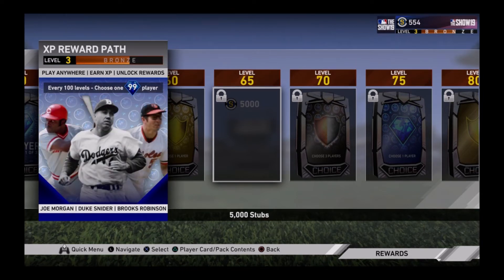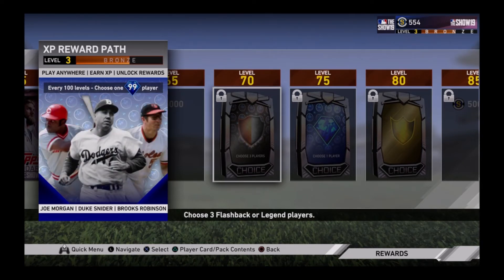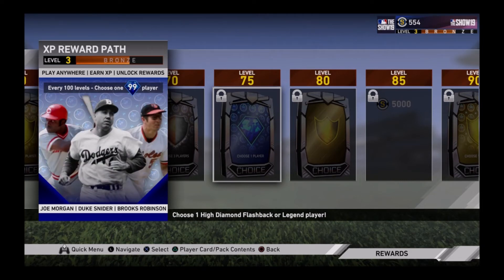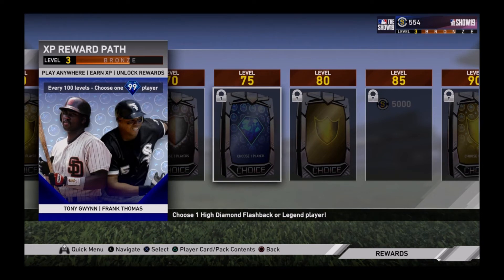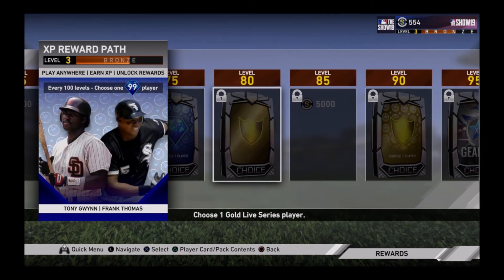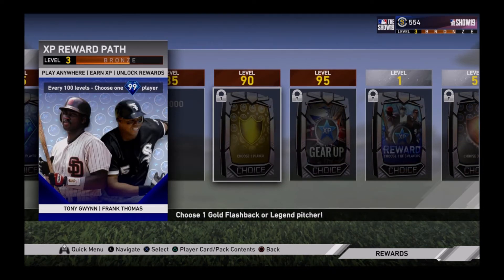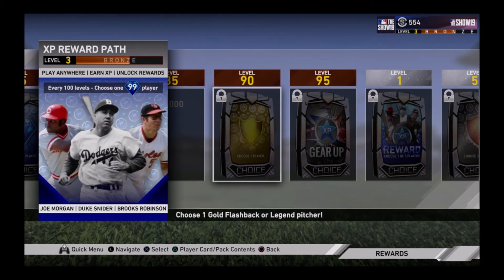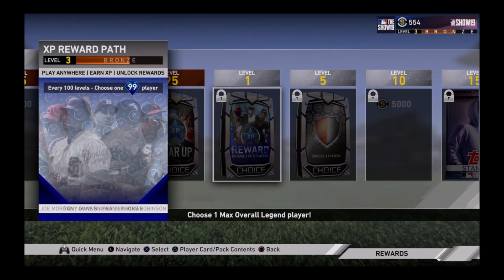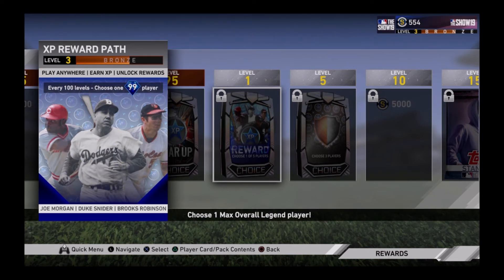Level 65 you get another 5,000 stubs, so you're gonna be able to rack up stubs pretty quick. Level 70 you get to choose three flashback or legend players — not sure if those are gold or silver, probably silver or bronze. Level 75 choose one high diamond flashback or legend player, which is really sick that you can choose diamond players at level 75 bronze. Level 80 choose one gold live series player. Level 85 is 5,000 more stubs. Level 90 choose one gold flashback or legend pitcher again.